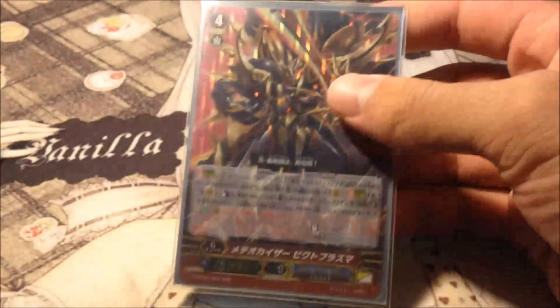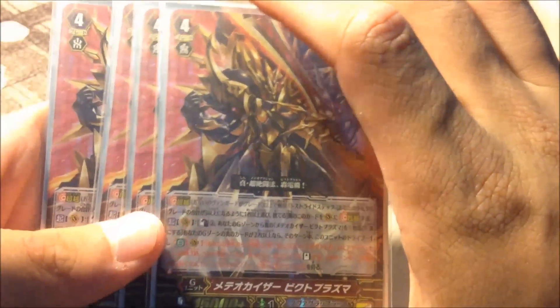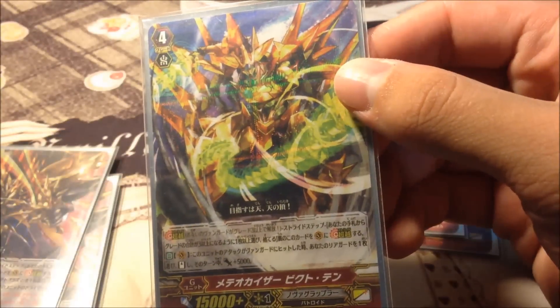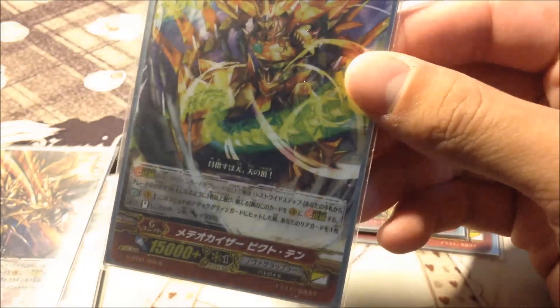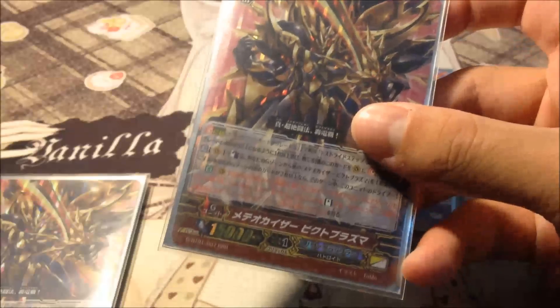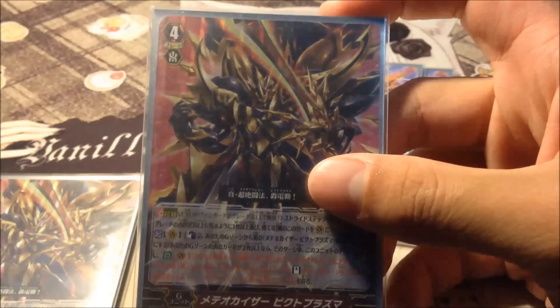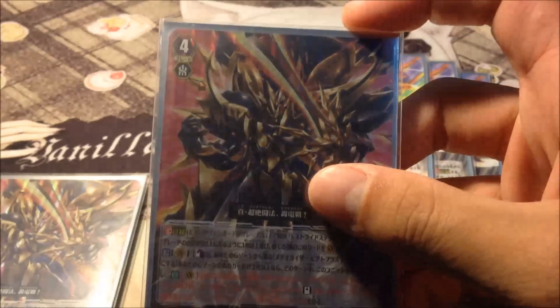This is the very first resetting G unit — awesome art, like a King of Swart. The next one we play is four of these basic Nova Grappler G units. When this unit's attack hits the Vanguard, you can choose one of your rear guards, stand it, and give it plus 5k. It's a triple drive with a great ability — you can restand twice, drive checking four times total. Twin drive done twice equals four checks, currently the highest amount of checks a G unit can do by itself.